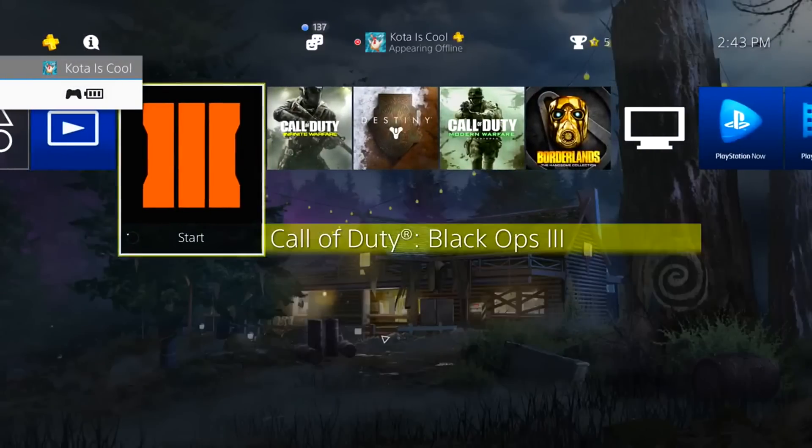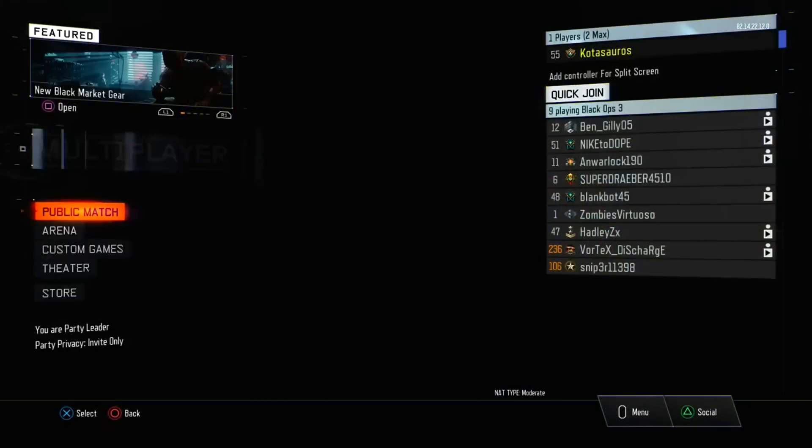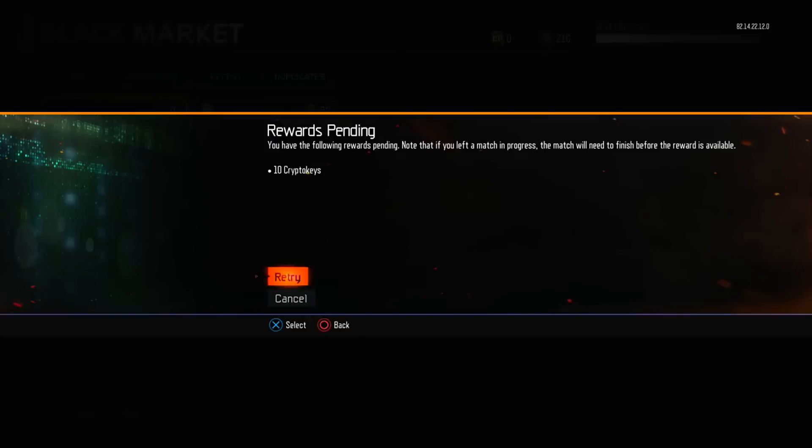You will then get this processing screen, and it should freeze. It then will kick you right to the main menu. Then simply go back to multiplayer, click public match, and then go to black market. And if you guys did the glitch correctly, then as you guys see in a second, I'm going to show you that I have 260 crypto keys. You guys can keep repeating this over and over again until you guys have thousands upon thousands of crypto keys.